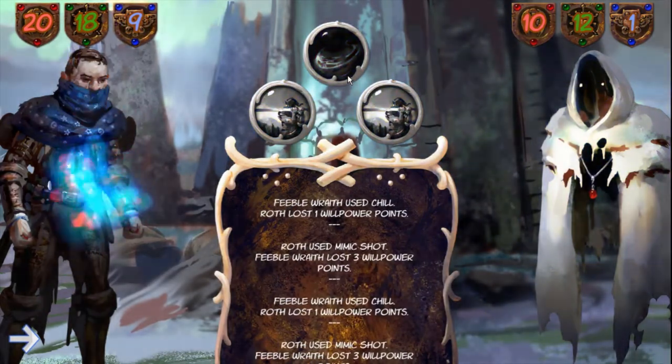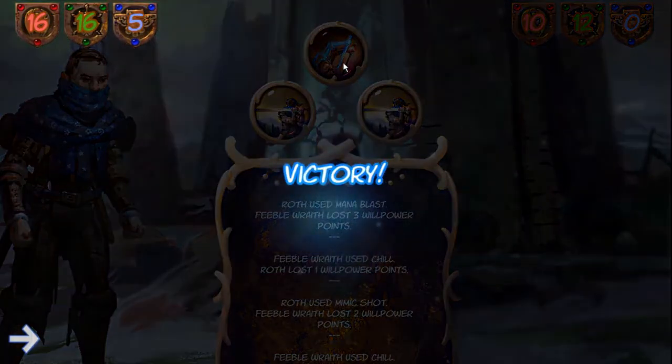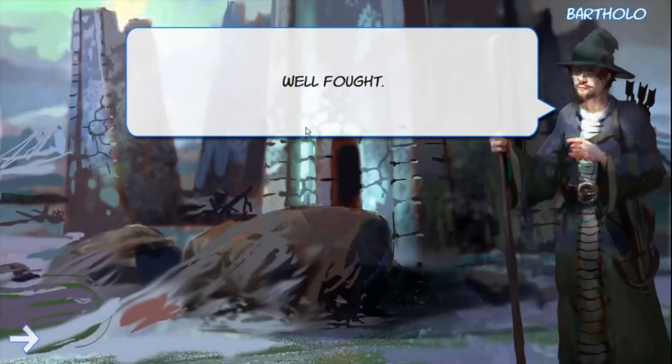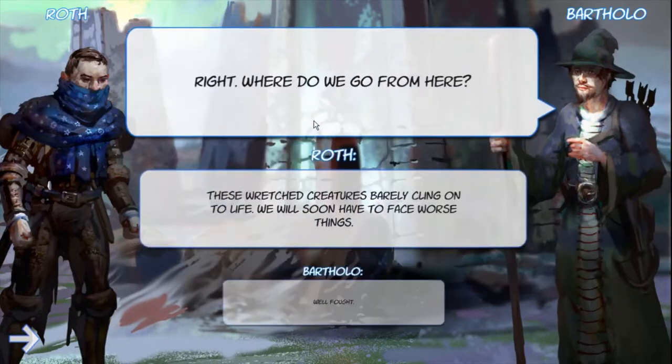We've used magic and beaten the Wraith on willpower. Now let's see the first bit of tutorial dialogue. This guy over here is Bartholo — he is the last, best, and only friend of our main character.